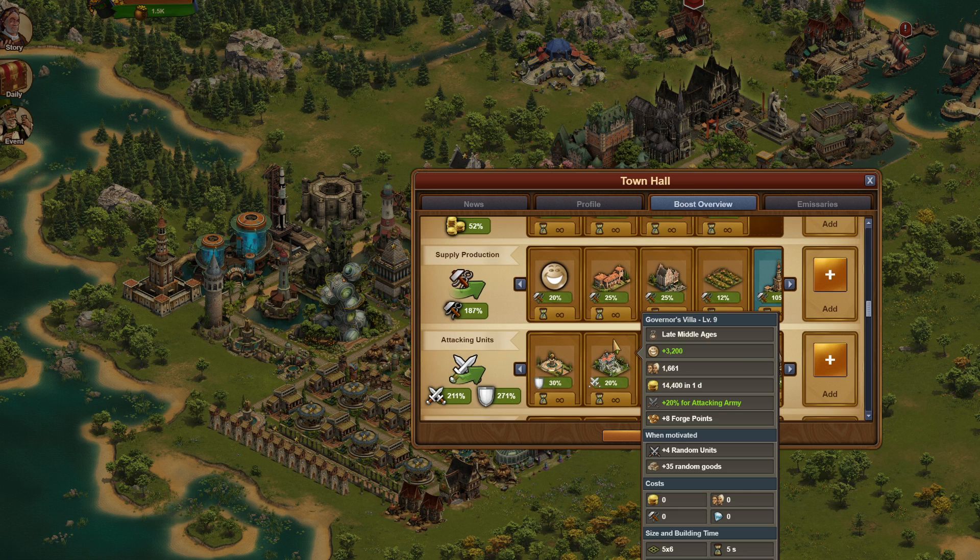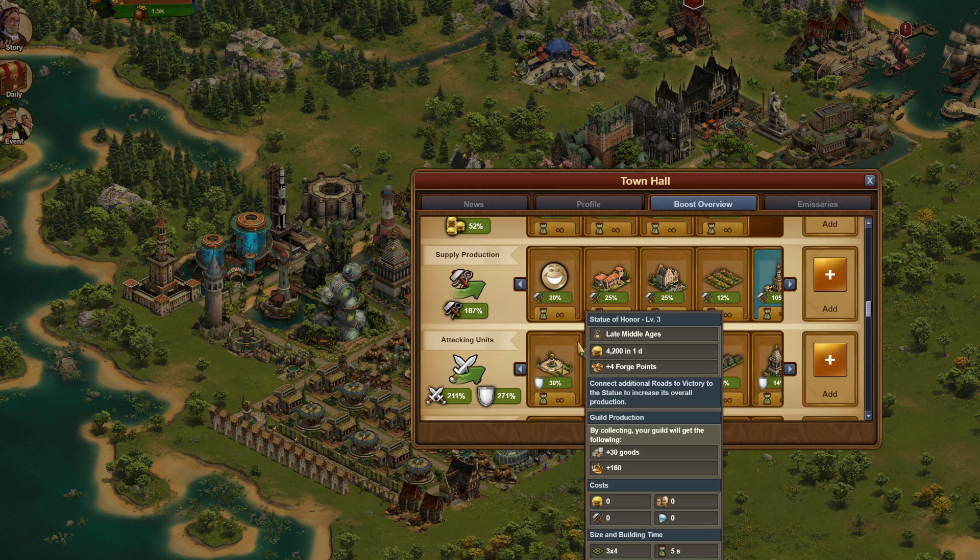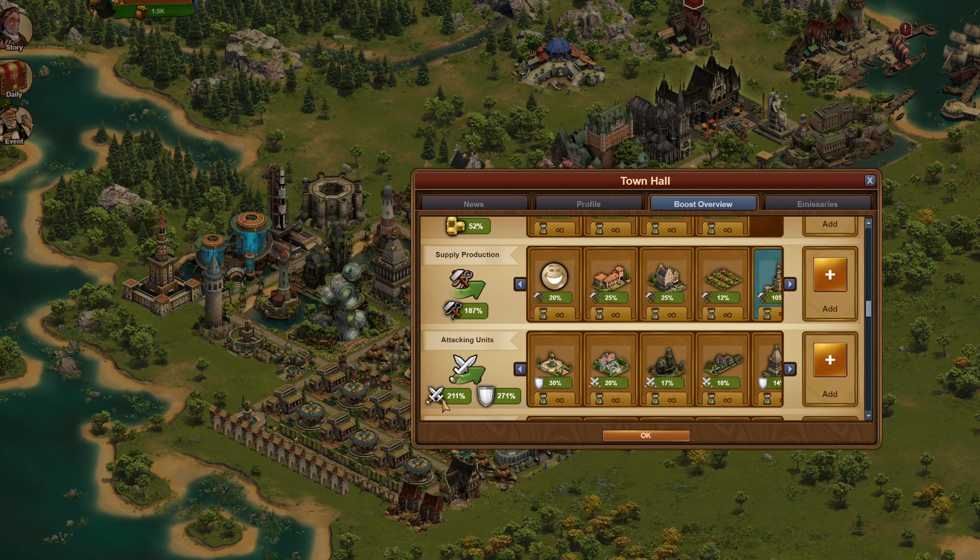First off, let's look at the boost overview. This player has been focusing quite a bit on bumping the attack percentage and the defense while attacking percentage. He's actually done a really good job of getting that number up high, which is very important. You will be able to do more fights and lose less troops if you get this number to be at least what your attack percentage is — keeping these kind of in the same area, or even if the defense while attacking is higher. At this point, I think what I would recommend is to ease up on going after defense while attacking buildings and bring up the straight attack percentage.